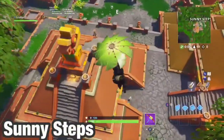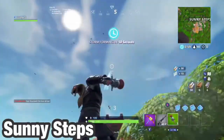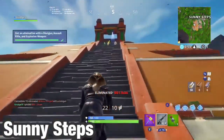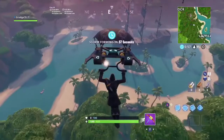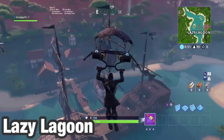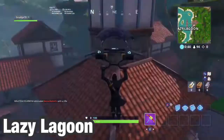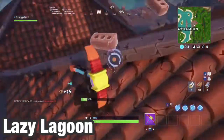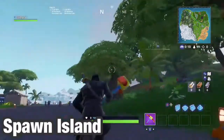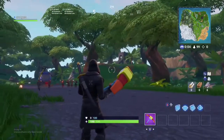Next up we have Sunny Steps. This place has temples and all kinds of hidden places for chests. It's a really good place for materials as well, considering there are a ton of trees nearby and these temples have tons of brick. Next up is Lazy Lagoon — a huge place that draws lots of attention with its big pirate ship and town. It also has cannon spawns, one of the only places currently known to spawn cannons. The last map change is the spawn island, which Epic changed for the first time in Season 8 — now it's like a tropical island.